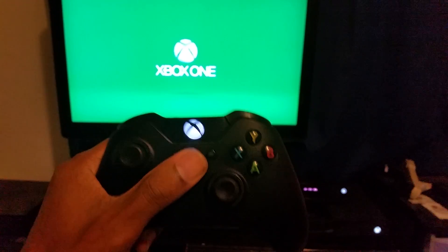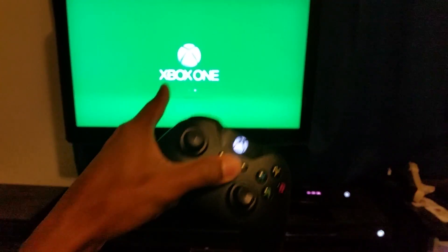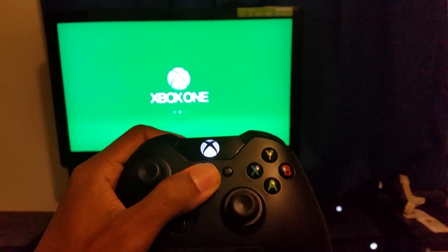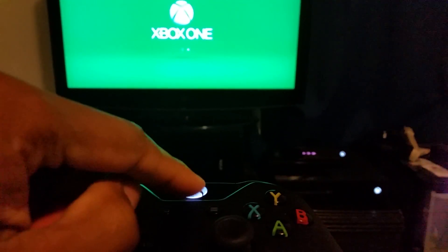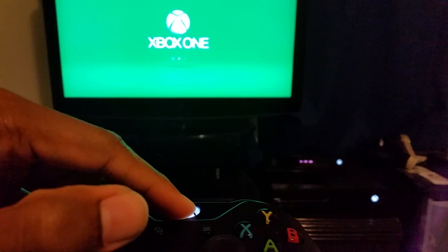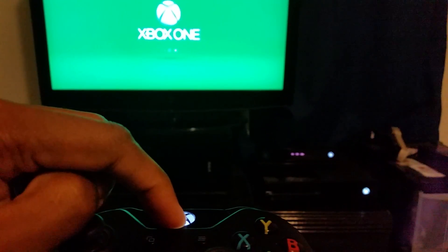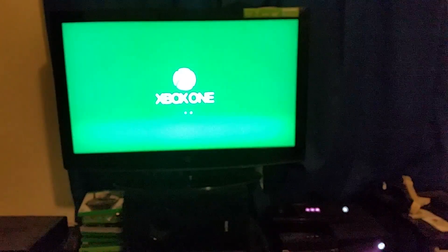Then we're going to wait in real time five minutes or less, and this screen hopefully should be off. Let's wait for the vibration and see what happens. No vibration — let's try it again. There it is, press start, take out the battery — alright, and the wait begins.